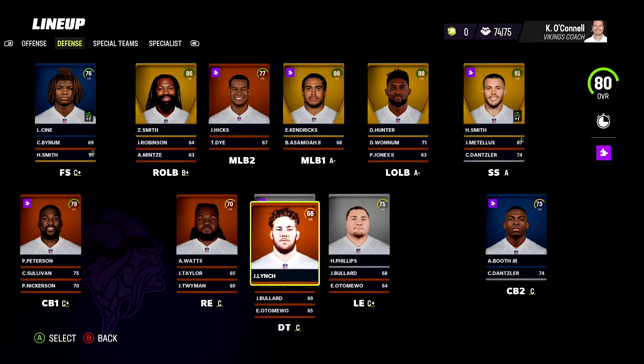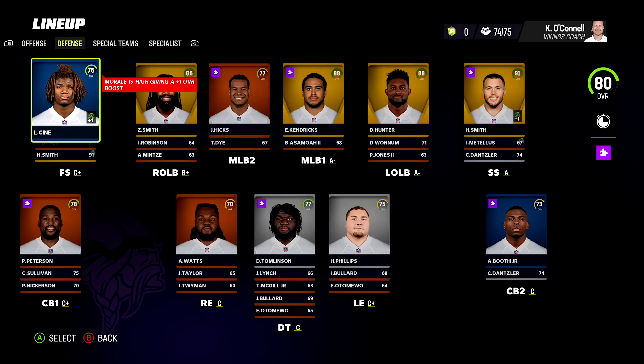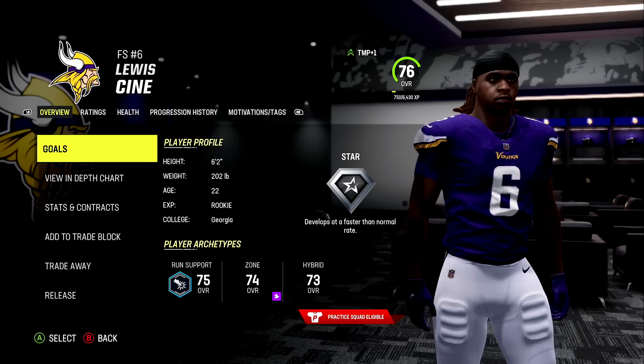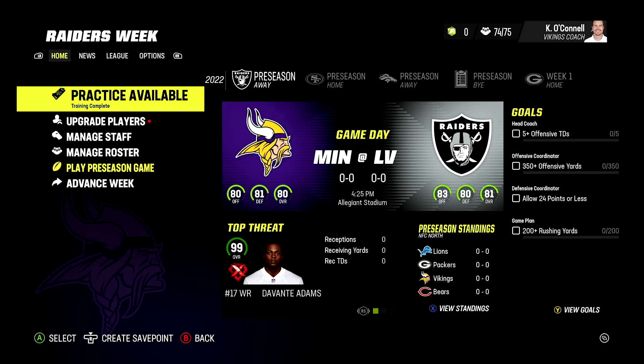Lastly we finish up with the Minnesota Vikings, who have two players in their secondary with hidden devs: Andrew Booth out of Clemson and Lewis Cine out of Georgia. For Andrew Booth he got a star dev trait, and lastly Lewis Cine also pulling in a star dev trait. There you go - those are all the hidden dev players and their dev traits at launch in Madden 23.